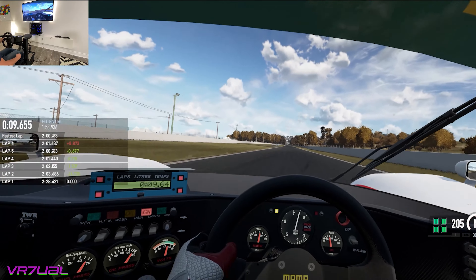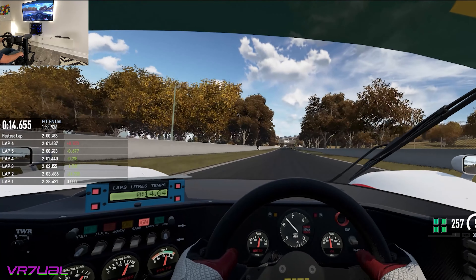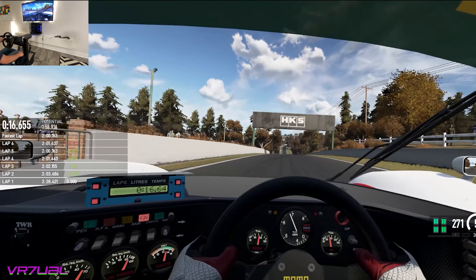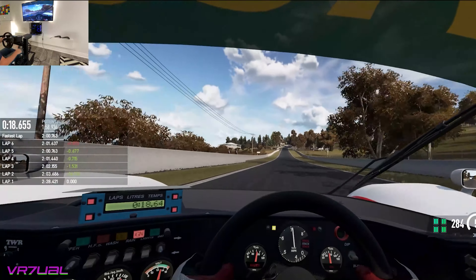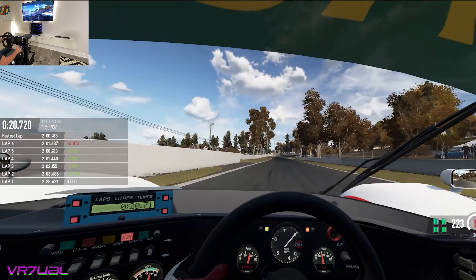I enjoy driving Bathurst because of the huge changes in elevation and the blind drop that unsettles the rear end of your car. The downhill corners push the car faster and faster, ending up on a flat-out straightaway. It's fun in any car and challenging, but specifically fun in something so strong with such great aero.